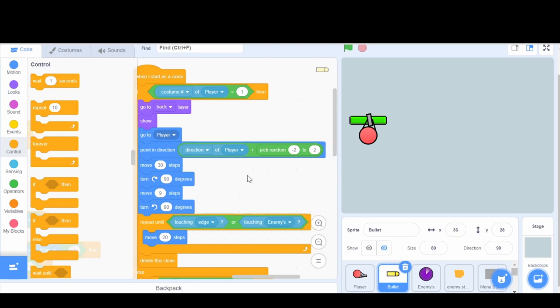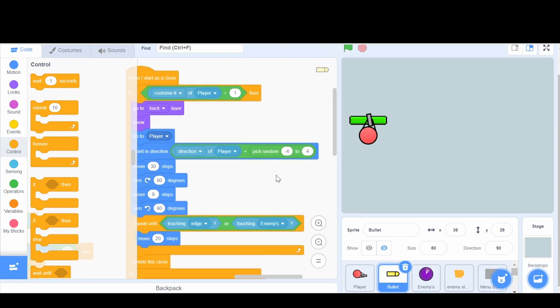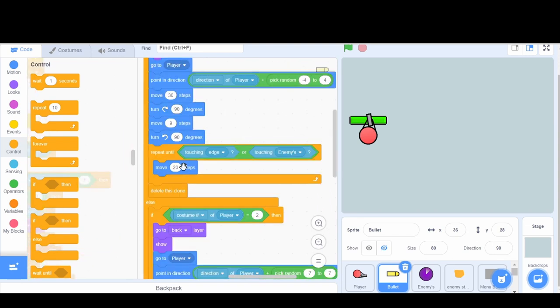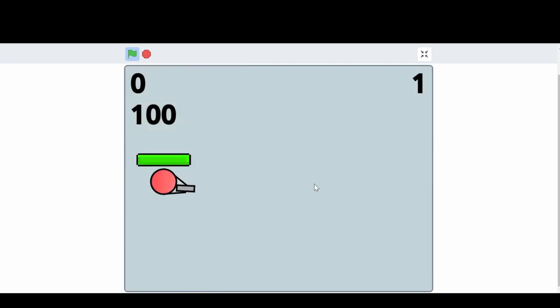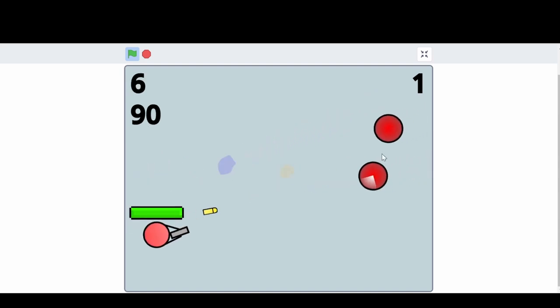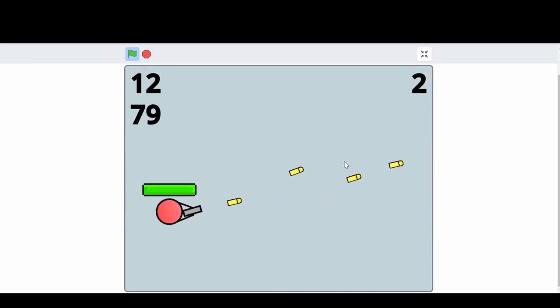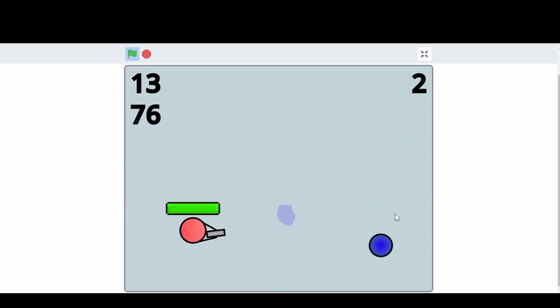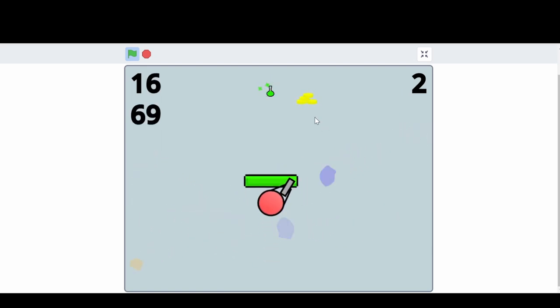I'm also going to make the accuracy a little bit worse, so we'll say minus four to four. The firing speed will also be different - it'll be like 10, a slower shot. So now let's just try this and see how bad the gun is. It goes pretty slow, we are pretty inaccurate, and I cannot shoot that fast.